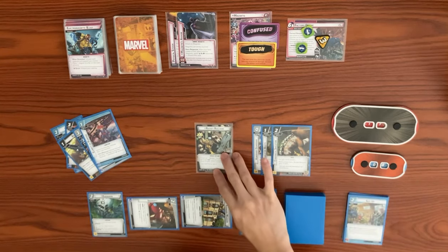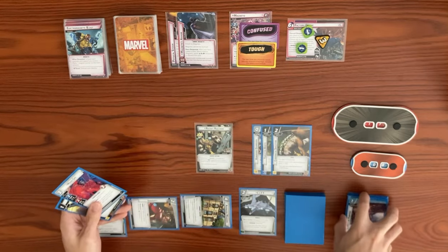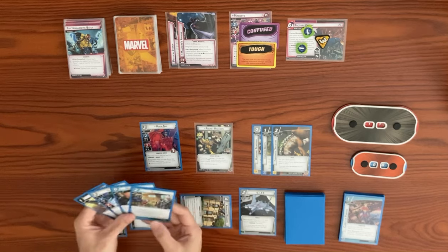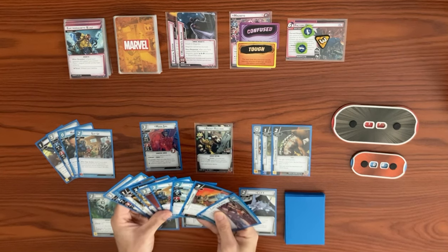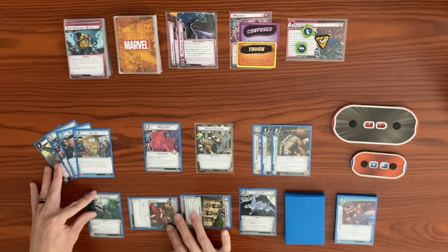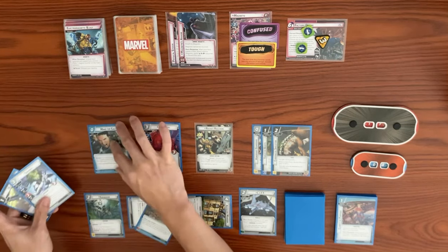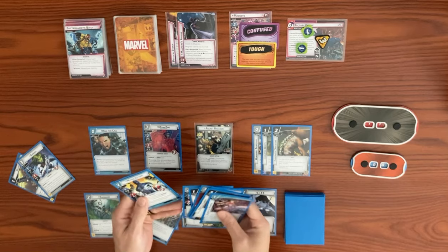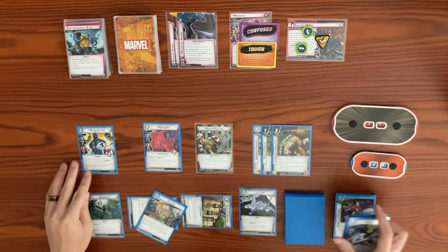We play Moon Girl using three mental resources since we have the Genius trait, drawing three cards. We got Maria Hill — actually we want Major Victory instead since drawing a card doesn't help when we're holding Suit Up. We play Make the Call, paying two resources for Major Victory and putting him into play. Since Make the Call 'puts into play' rather than 'plays,' we won't trigger Nowhere's effect, but we don't need to draw a card anyway.